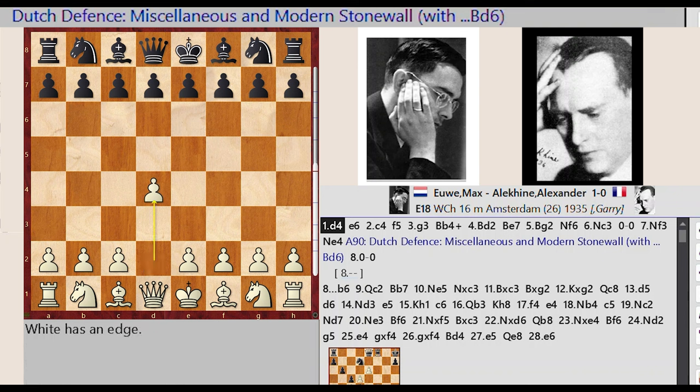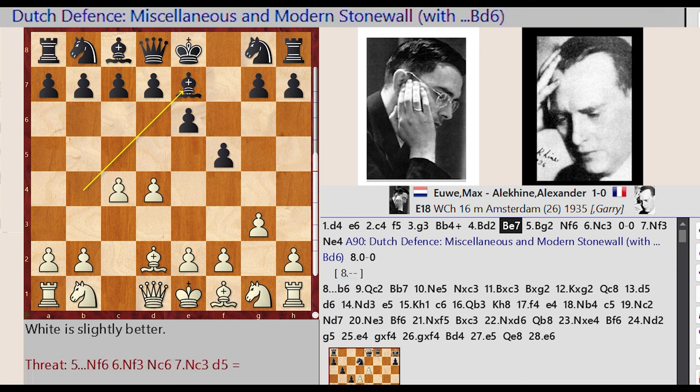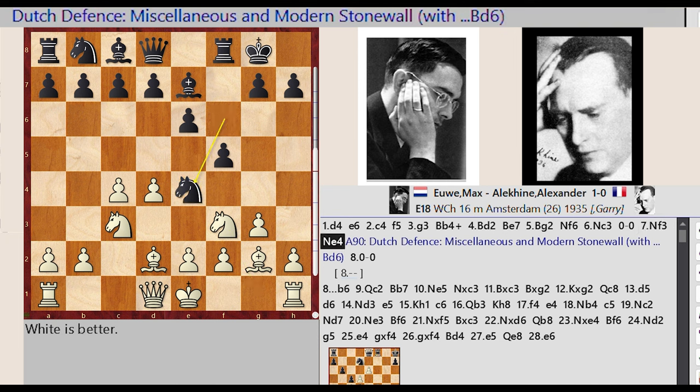D2 D4 E7 E6 C2 C4 F7 F5 G2 G3 Bf8 B4 Bc1 D2 Bb4 E7 Bf1 G2 Ng8 F6 Nb1 C3. Castling kingside, Ng1 F3 Nf6 E4. A90 Dutch Defense, miscellaneous and modern stonewall.